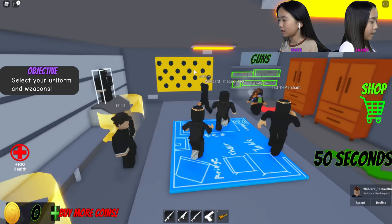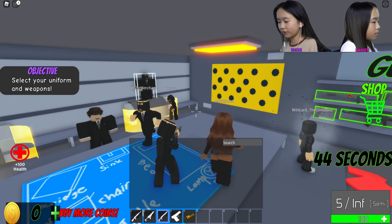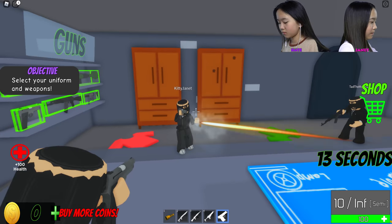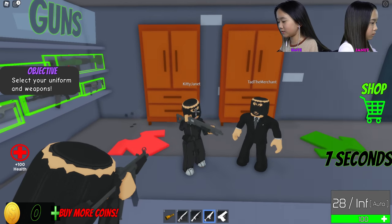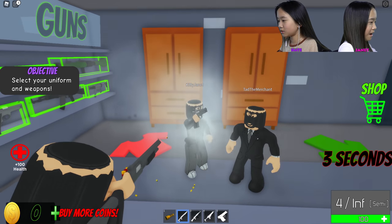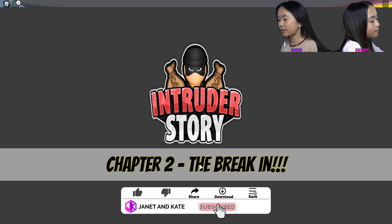We've got the same outfit! We already have guns in our inventory so I'm just going to organize my inventory. Pistol does 20 damage, SMG does 9, shotgun does 20. How does a shotgun do less? Chapter two: The Break-In.